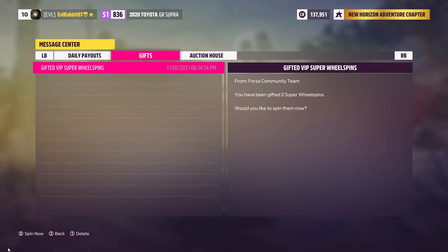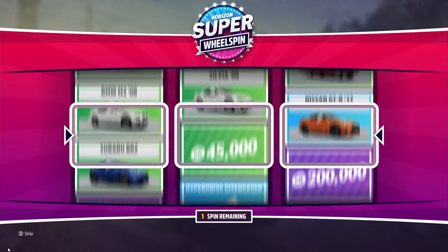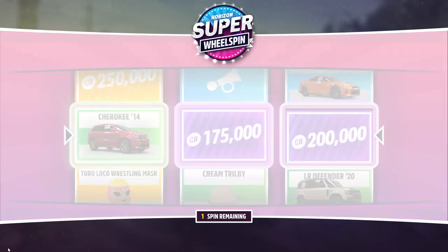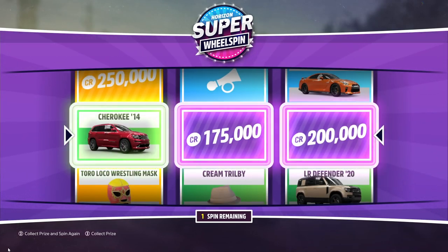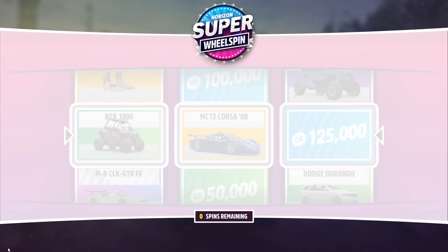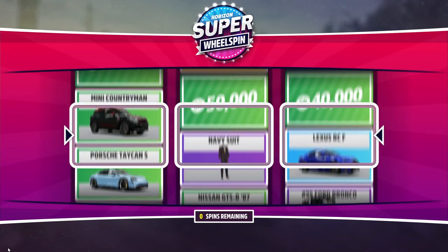We're going to start off with our two super wheel spins for this episode. We're going to try and hopefully get a couple cars — if we get a couple, we'll pick one and do the drift build on it. So we start with three big prizes on the super wheel spin. We got a 2014 Jeep Cherokee. Hopefully we get some other cars because doing a drift build on a Cherokee would be very, very interesting.